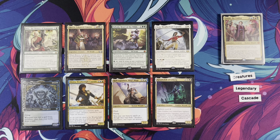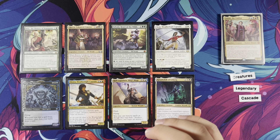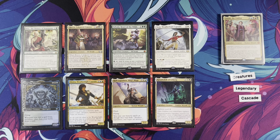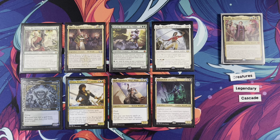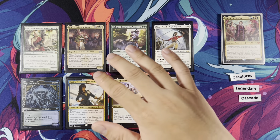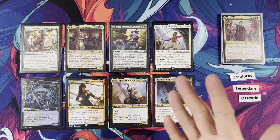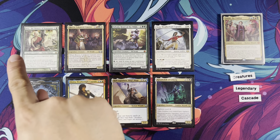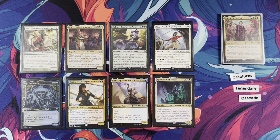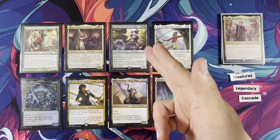The next set of legendary creatures are three to four mana value. I'll speed up a little. Reki is one of the most important ones — when you cast a legendary spell, draw a card. We have Rocco, Cabaretti Caterer, which is an X Naya spell. When you cast it, you may tutor for another creature. Usually Reki is the creature to tutor for since it's mana value X or less. We have Savala — when a creature ETBs, this controller may draw a card if it has the greatest power among creatures.